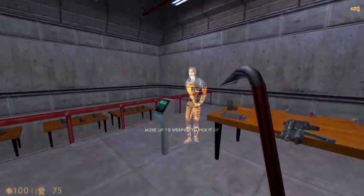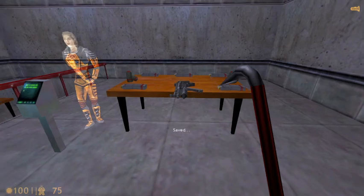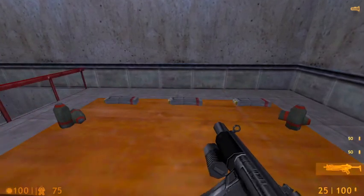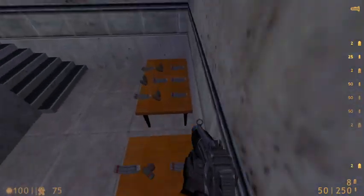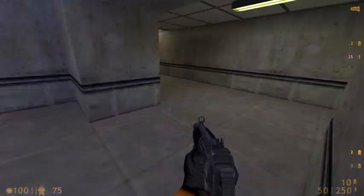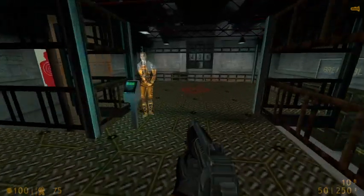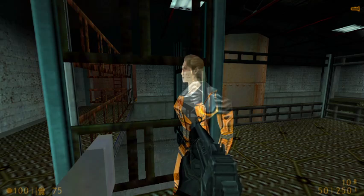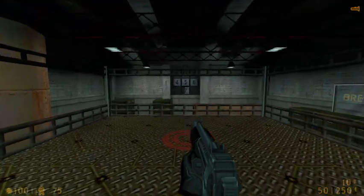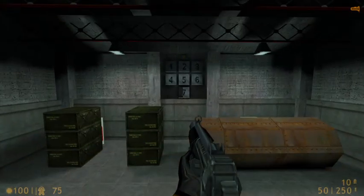Welcome to the Black Mesa Target Range, where you will receive training in firing a weapon, reloading, and firing the attached grenade launcher. Please pick up your weapon and advance to the firing station. You'll have to hit every target in order to complete the course. If you miss the first time, don't worry — it will come around again. Try to reload during pauses, rather than waiting to run out of ammunition at a critical time. To fire your grenade launcher, use your alternate fire button. Certain targets will break only when hit by grenades.